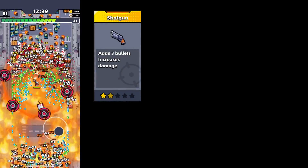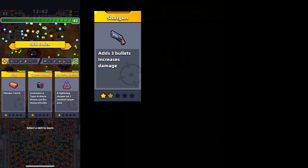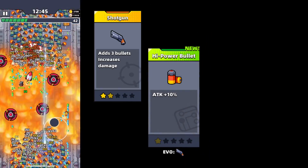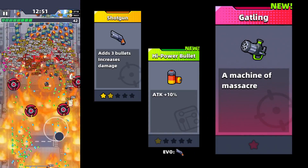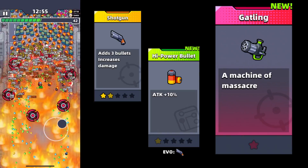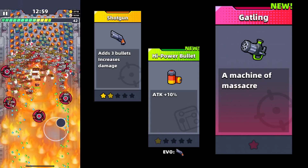The fourth weapon is the shotgun. In order to evolve this weapon, you will need to get the High Power Bullet skill, then upgrade the shotgun to five stars and get the Gatling modification. The attack speed is very cool and it hits a lot of targets — overall a very worthy weapon for playing and passing chapters. If you have it, you should definitely use it.